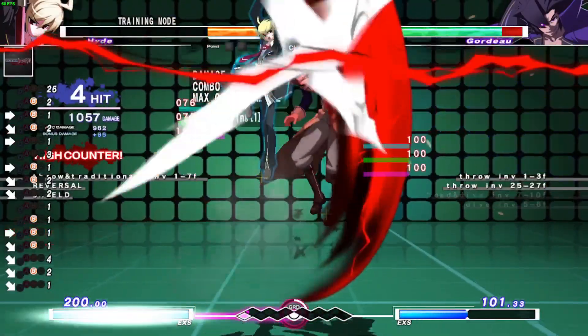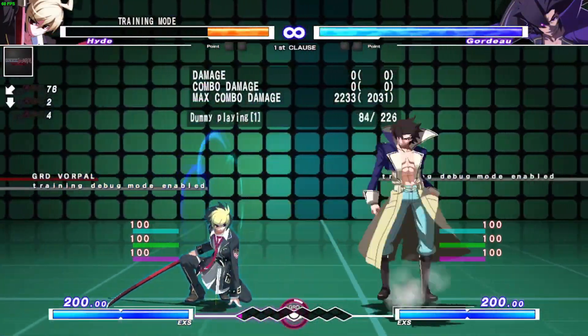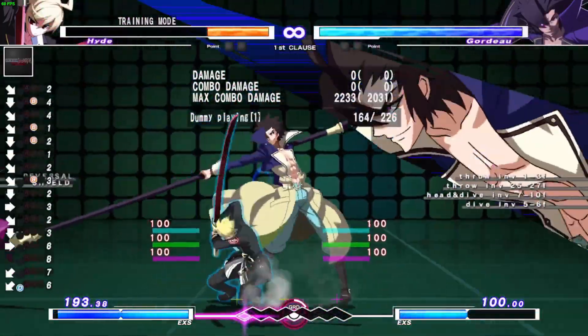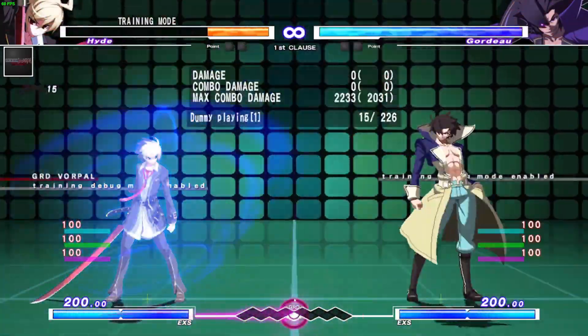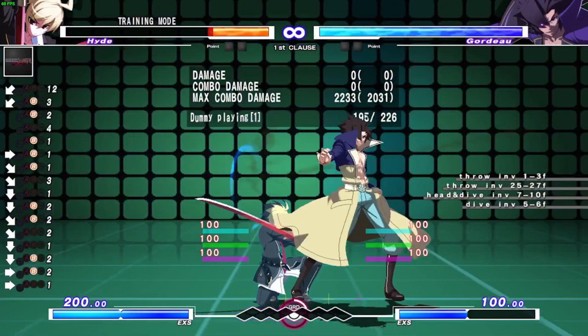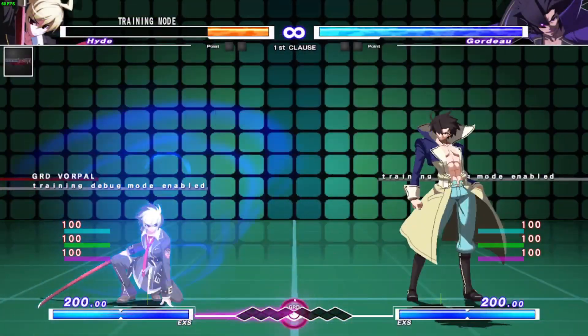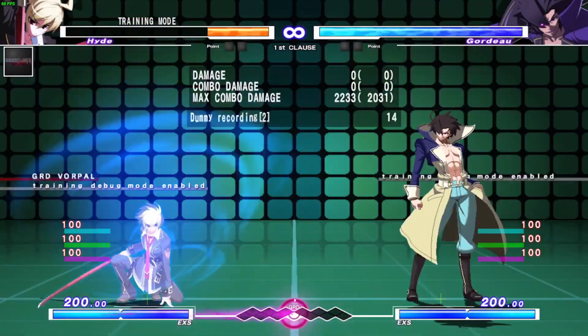Well, if you shield the second hit of B Reaper — shield the second hit of B Reaper and the EX cancel — you can just DP it, literally on reaction. Now if you don't do this, your DP literally can't come out because there's no gap.